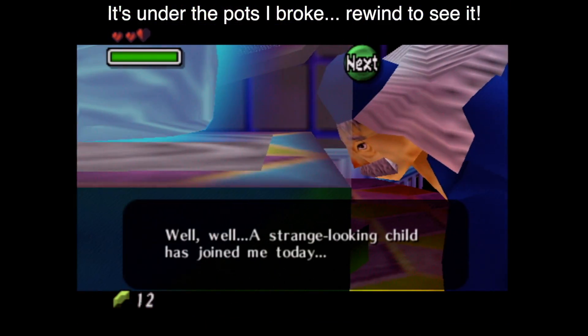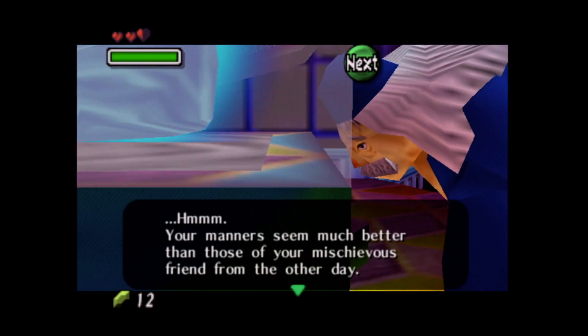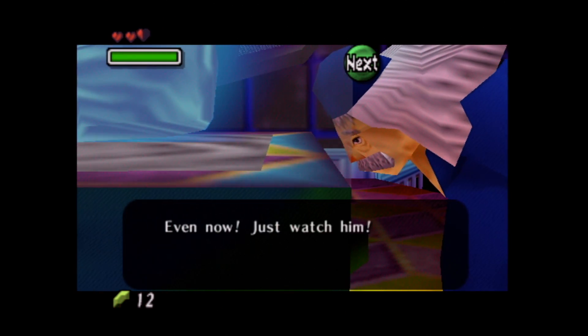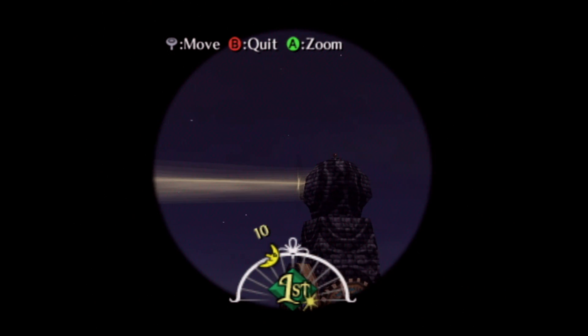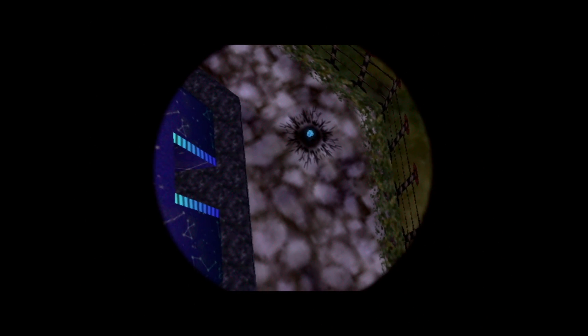He asks if we'll gaze into the telescope — we will! So we now gain access to the telescope, which is for some reason inverted. If we take a peek at the top, we can see Skull Kid, and he's got the mask that we need to get back. What's he looking up at? Oh my gosh — that is a terrifying moon. The moon is sad, he's crying. And he cried a meteor, apparently, and it crash-landed right outside.